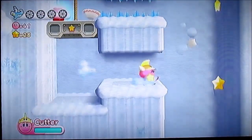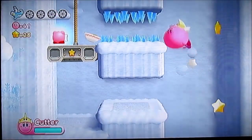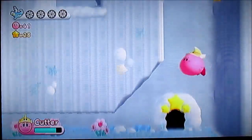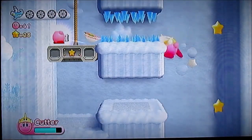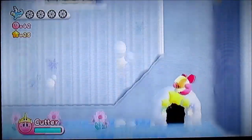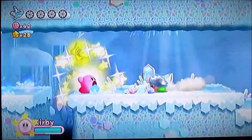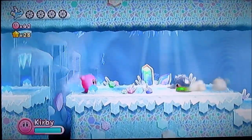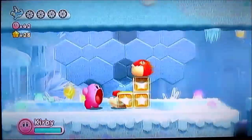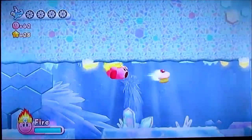Alright, so what you want to try to do here is try to line this up right. And yeah, I was kind of having a hard time getting this figured out. Going on the spikes definitely is not the best idea. There we go. Don't get crushed by the platform or you'll die. Head into the door. I inhaled this guy because I thought there would be a power up but there wasn't, so that was kind of a total waste. Don't fall like I almost did.